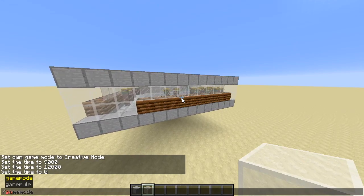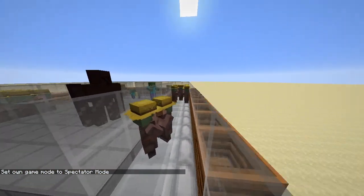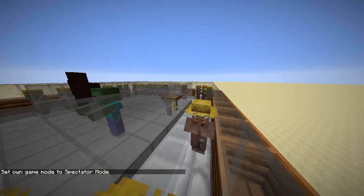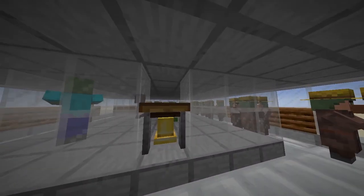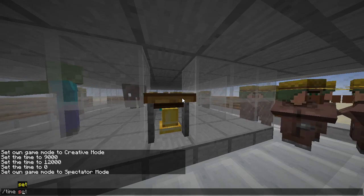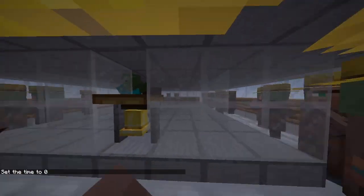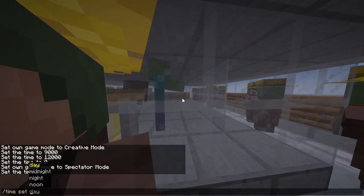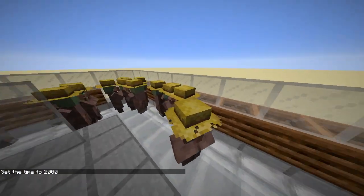So let's try to go inside on spectator mode to see what's inside this farm. On the side we got the living quarters for the villagers. Take note that in order for this farm to work, the villagers must go through the day cycle from the morning gossip session which is from 0 to 2,000 daytime ticks, and they should be able to work from 2,000 to 9,000. So basically, they should be able to work or at least go near to their working items.